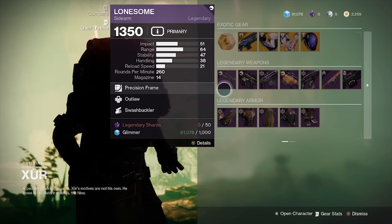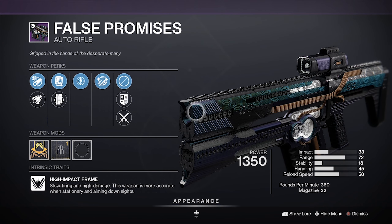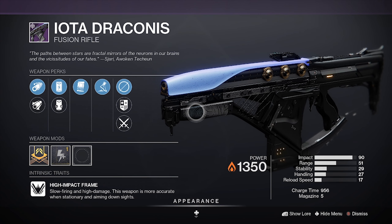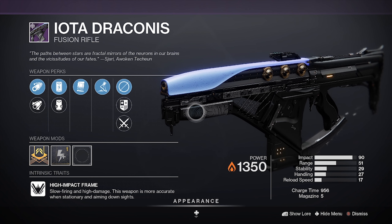Weapons he has: Lonesome with Outlaw and Swash, and High Cal as well — pretty nice roll. False Promise with Threat Detector and Systematic Arsenal, Long Shadow with Firmly Implanted and Rampage, and Draconis Fusion Rifle with Under Pressure and Kickstarter.